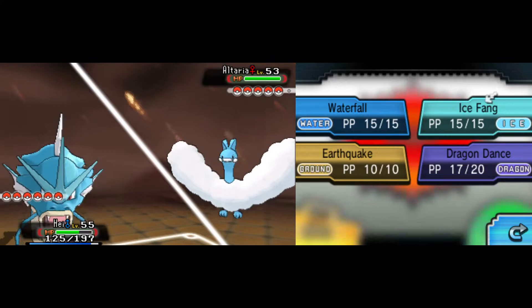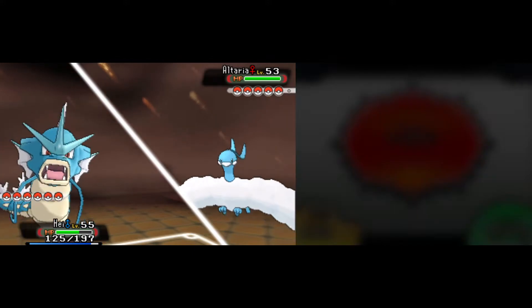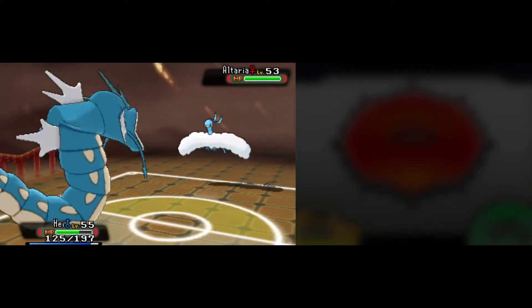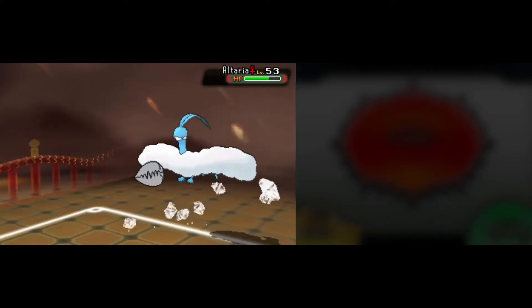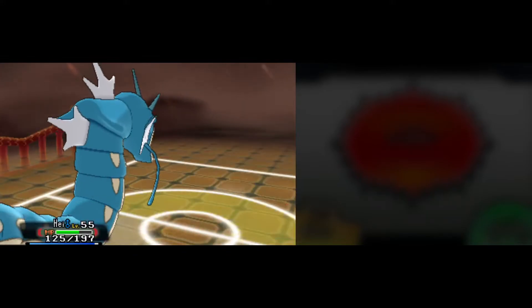I think that is going to be where I draw the line — on three Dragon Dances, we are going to be faster than all of them by far, and Gyarados' base attack is already so high. So let's go for the Ice Fang. It does have that tiny miss chance though. Gyarados goes straight in — absolute legend right here. Altaria falls. We have four more dragons to go.